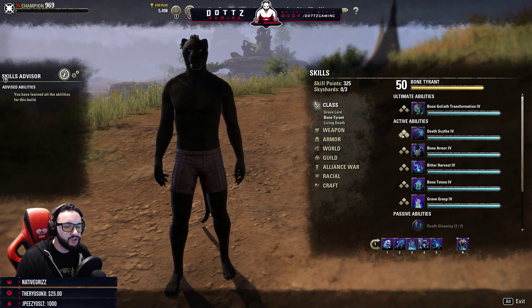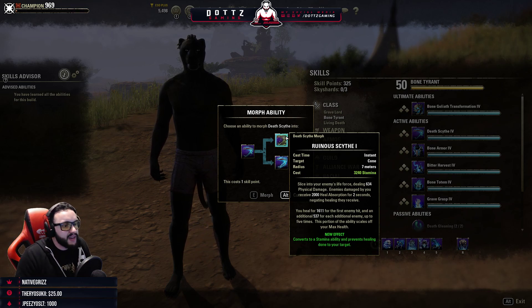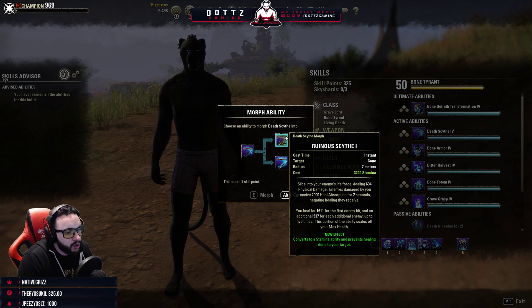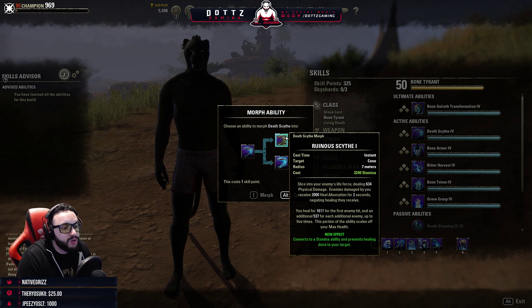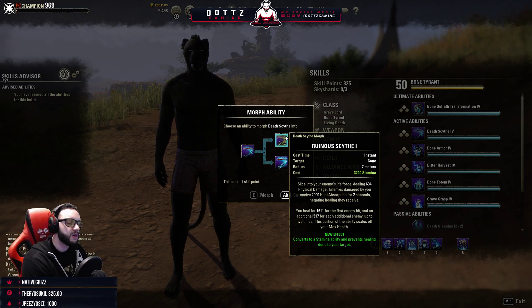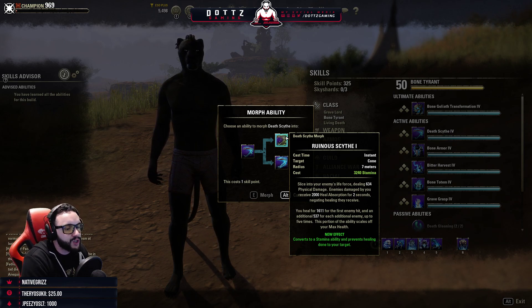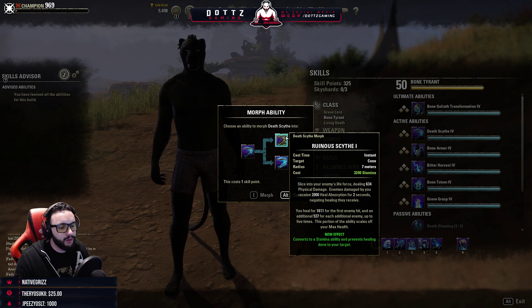Necromancers are going to be really strong for large-scale PvP. Ruinous Scythe: slice into enemies dealing 634 physical damage, and enemies damaged receive 2,000 healing absorption for 2 seconds. You heal for 1,611 for the first enemy hit and an additional 537 for each additional enemy hit, up to 5 times — this portion scales off maximum health.